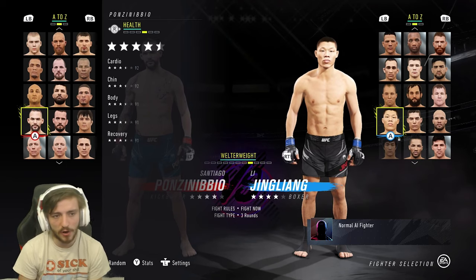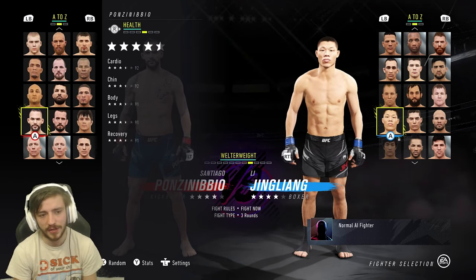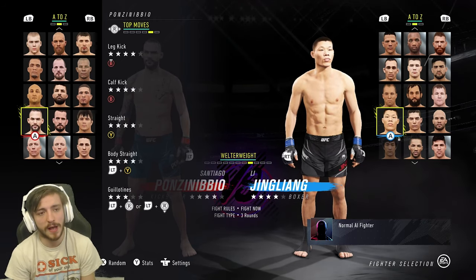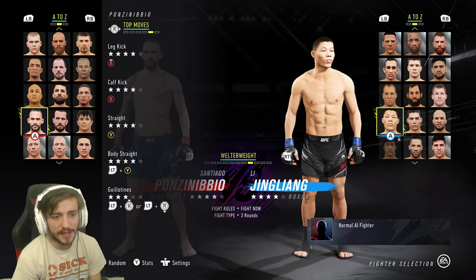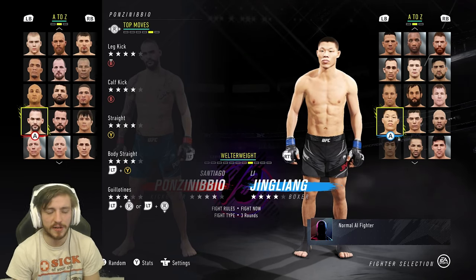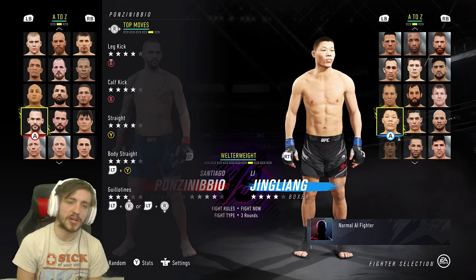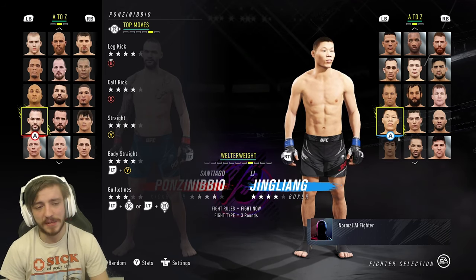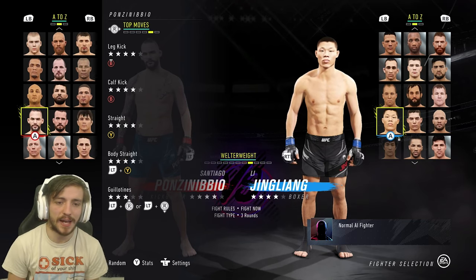He's got a 92 for cardio, 92 for the chin, and 91 for the body, legs, and recovery - so good health stats, four and a half stars. As far as the top moves, you've got the leg kick and the calf kick with the back leg, both four stars. The straight and body straight are four stars as well. He's also got a level three guillotine, which with his overall sub stat isn't great, but something to keep in mind. With all that out of the way, let's take a look at him in practice mode.